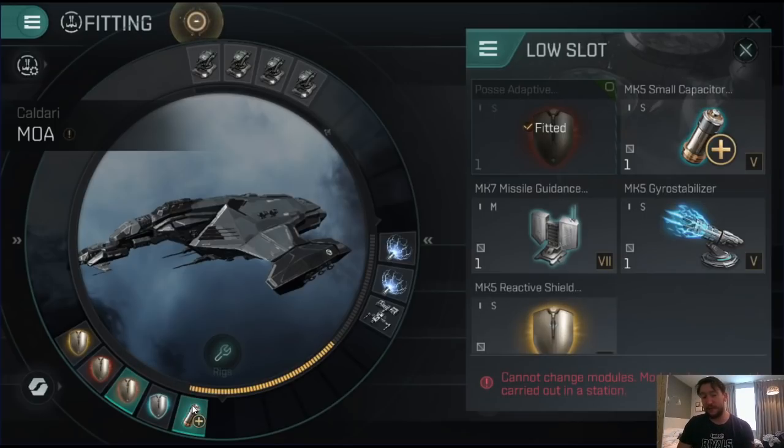There is some discussion to be had around the capacitor battery and the second adaptive shield hardener. The capacitor battery might not always be necessary, but it's a very good way to get some free shield boosting out — I usually pop this at the start of the fight. Railguns run off your capacitor, so it's nice to have the extra ability to get a couple of railgun shots off if you're getting drained. It's a bit of a get-out-of-jail-free card. Missiles don't draw from capacitor, so you can fire them even when your capacitor is being drained.